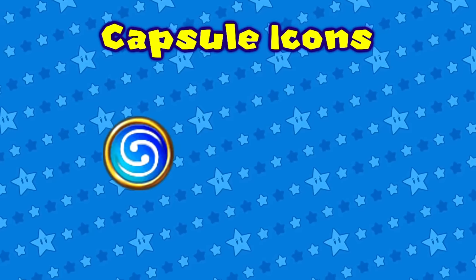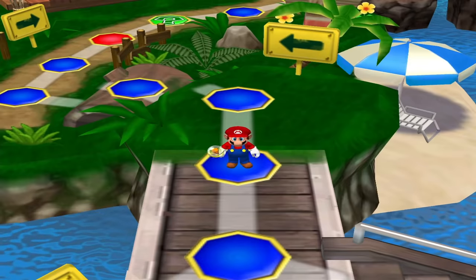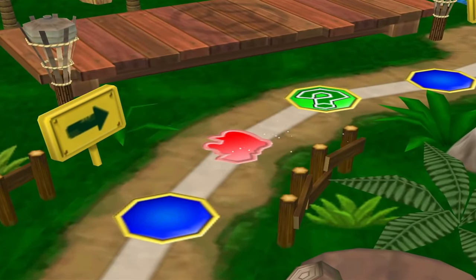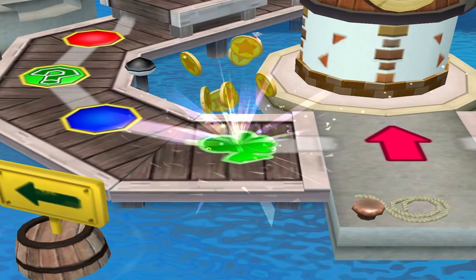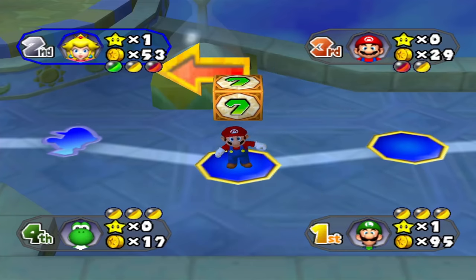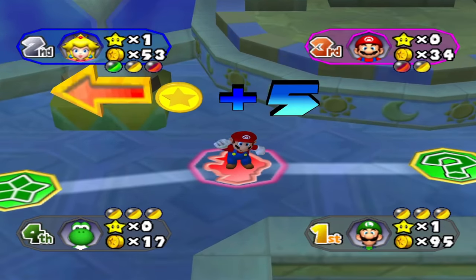Knowing these rules for orb placement will prevent you from getting caught off guard wondering why you couldn't throw an orb to the spot you wanted. Each orb space in the previous title had an icon that alluded to which orb was on the space, but in this title a space's icon depicts the owner of the space. While this makes it harder to know what effect an orb space has, it's still important information since you'll know which player benefits from that space activating. The owner cannot activate their own orb space, but if they land on one they own, they will receive 5 coins.